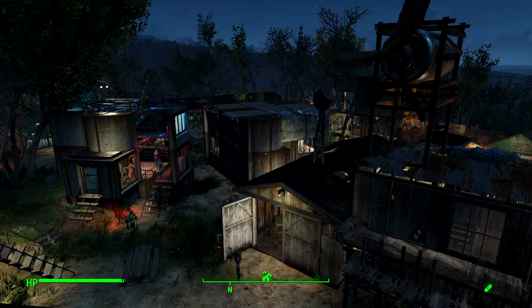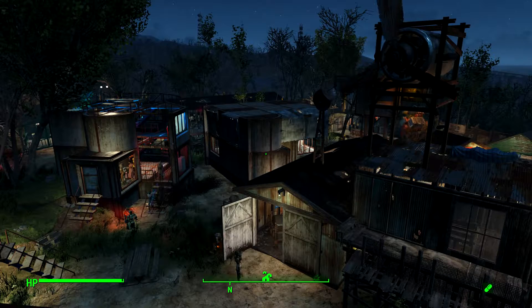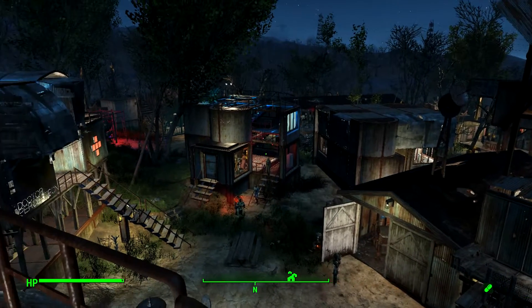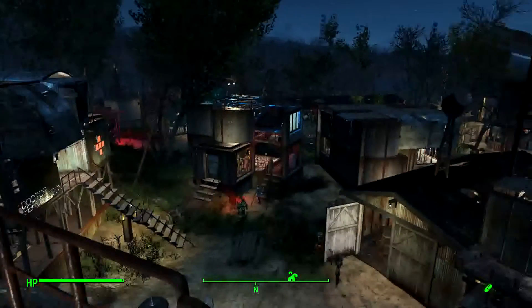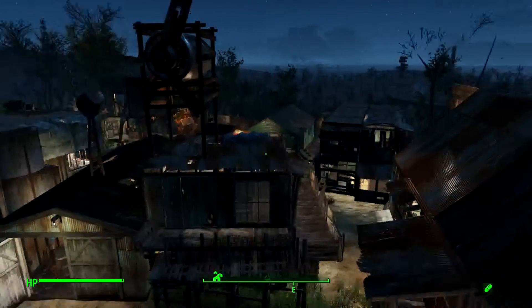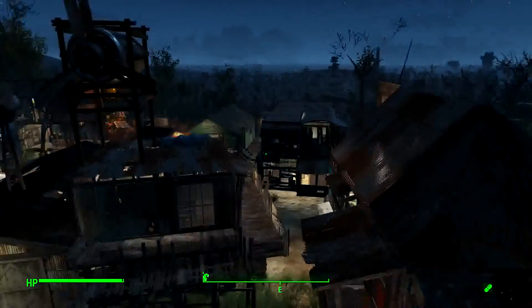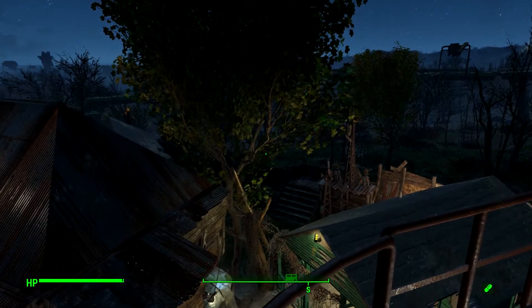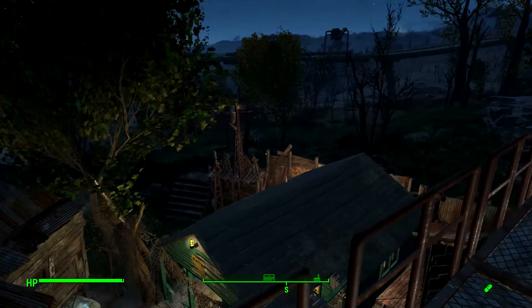Welcome Ball Dwellers, my name is Nacho Bidness and today we are at Sunshine Tidings Co-op. I have built an awful lot of stuff here and I'm up to 29 separate structures — a combination of guard stations and turret towers.